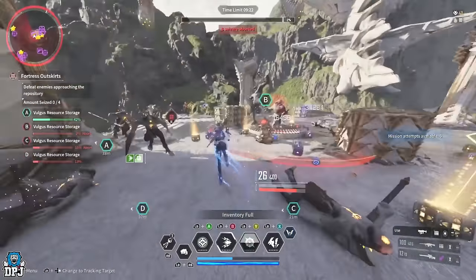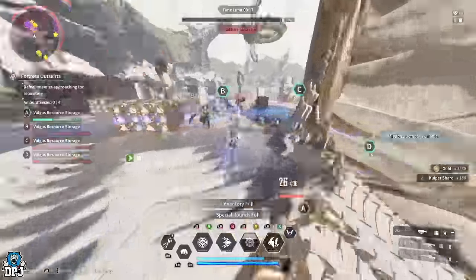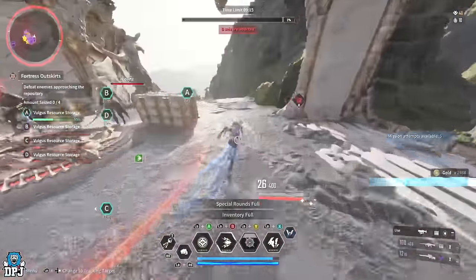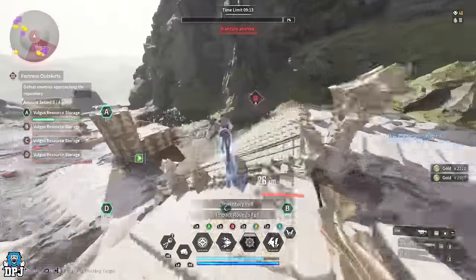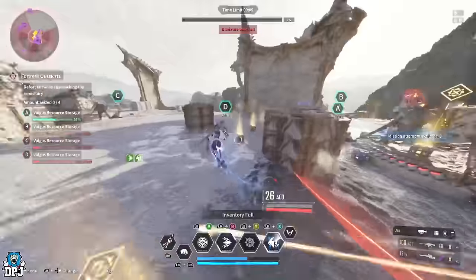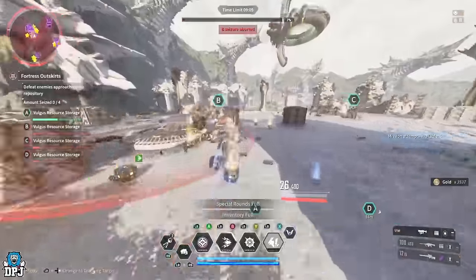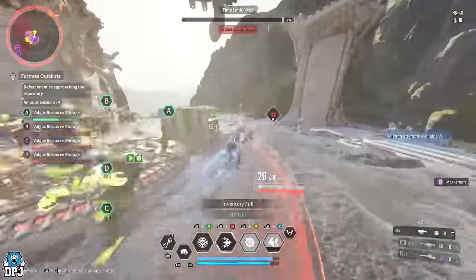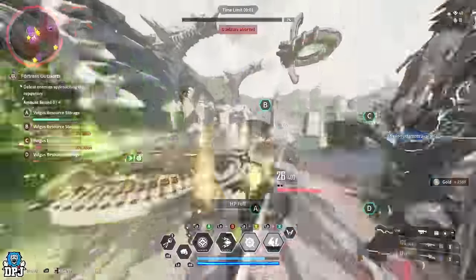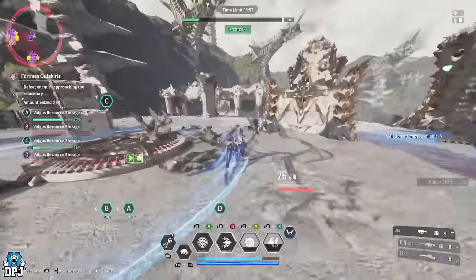The farms will be timestamped down below, so if there's a particular area you don't have unlocked yet, that's completely fine. These farms can be done on normal and hard. On hard you'll earn more Kuiper Shards, more materials, modules, reactors, weapons, and so on — but enemies will hit harder. Not everybody has hard mode unlocked yet, so these farms can absolutely be done on normal mode too.